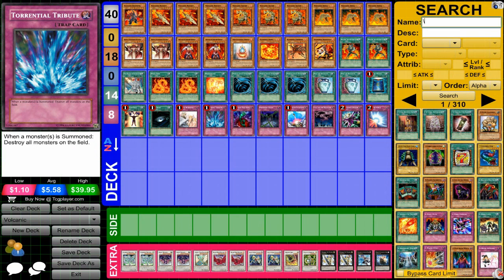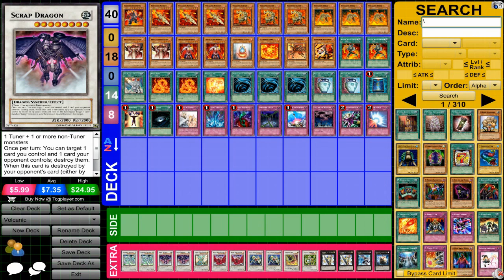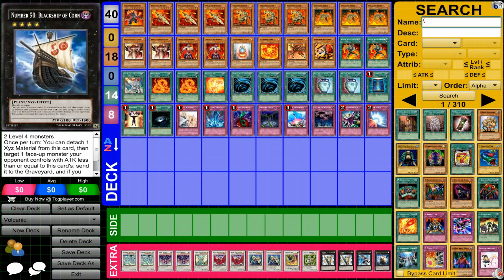As far as the extra deck, nothing too specific that you really need to care about. Eight stars like Stardust and Scrap Dragon, a six or seven star like Black Rose and Ancient Fairy Dragon, Catastor — always nice — and then some basic four-star XYZs like Utopia and Black Ship. The extra deck isn't the core of this deck. You'll have access to a bunch of Synchros, but if you're going to focus on destruction, you might not be Synchroing too much. It really depends on your hand and how it works.